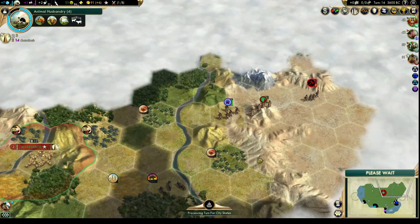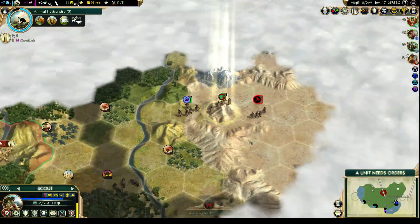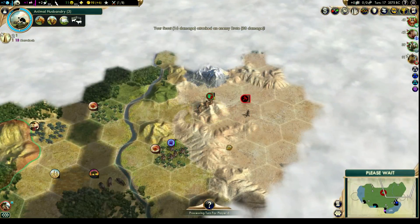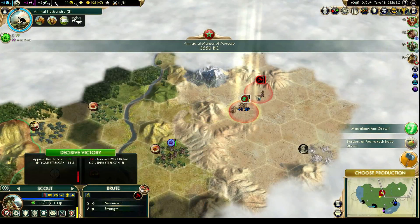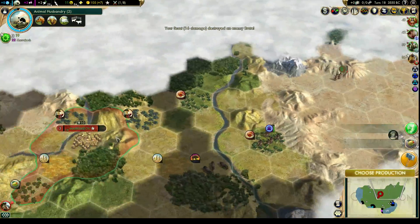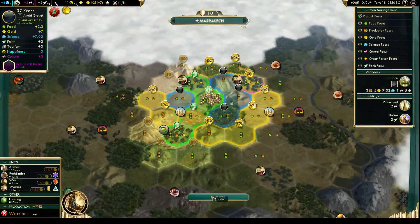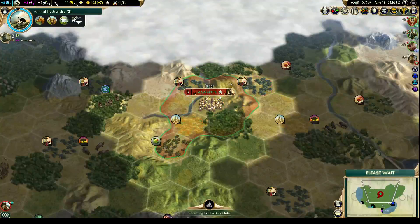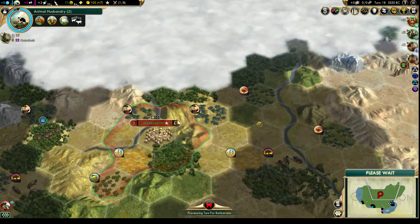That monument is almost done. So it'll be interesting to see what we have to the north so that we have a fuller picture of what we can settle. We've got our two basic buildings up — let's go for a warrior because we're going to want to protect ourselves. Let's go to the next turn. This is pretty good for production — we've got the hills nearby, we've got a forest nearby. I'm thinking we're gonna have some pretty good production out of this.